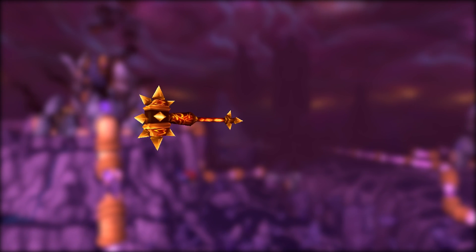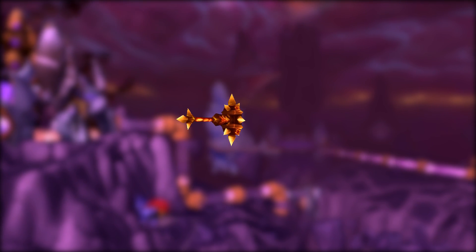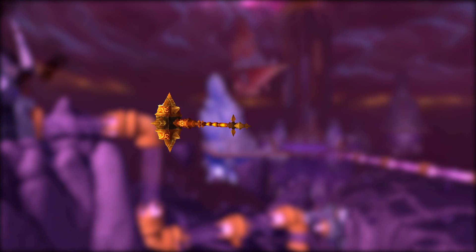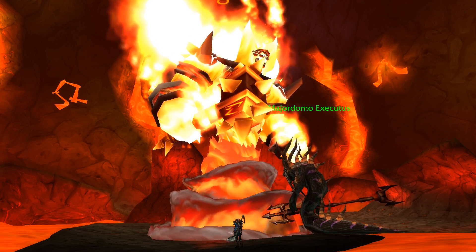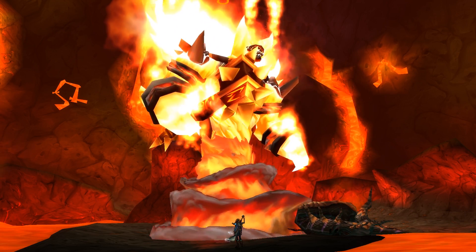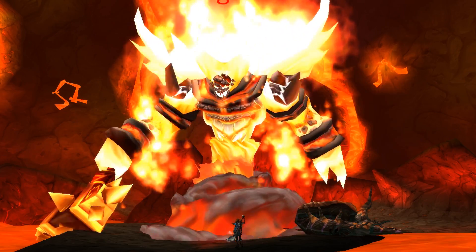Down to the final three, and at number 3 we have Sulfuras, the Hand of Ragnaros — but also Sulfuras, the Extinguished Hand, because unfortunately Sulfuras the Hand of Ragnaros is a legendary weapon that we can't transmog, while Sulfuras the Extinguished Hand is essentially the same thing but a better version. Ragnaros is a pretty iconic boss — he's been around since ancient times, battled the Old Gods, failed and was enslaved by them, battled the Titans, and fought against players in Molten Core. Even Blizzard made a Ragnaros statue for WoW's 15th anniversary.